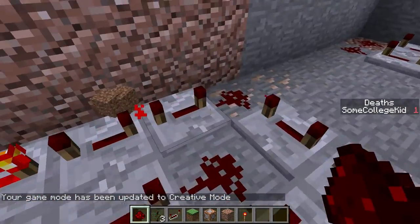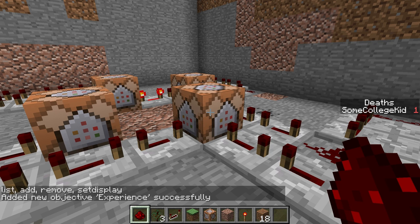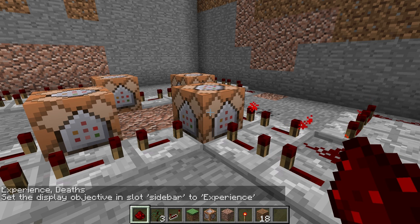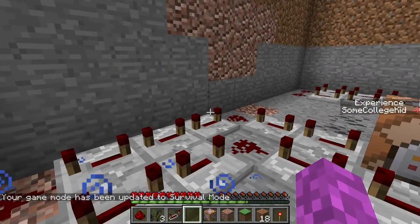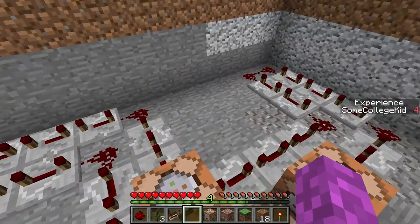Now we're going to do a few more of those. Let's say experience level: scoreboard objectives add experience, and then instead of deathCount we write level. It says added new objective experience. And now if we do setdisplay sidebar experience — again it doesn't update immediately. You can see on the right now it's updated with my experience. Level four over there, level four. So that one works perfectly as well.